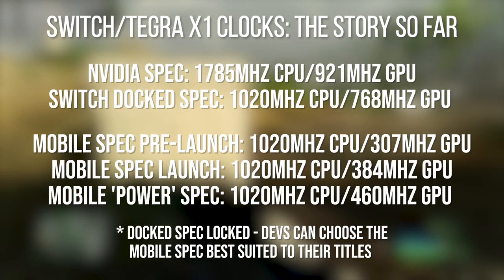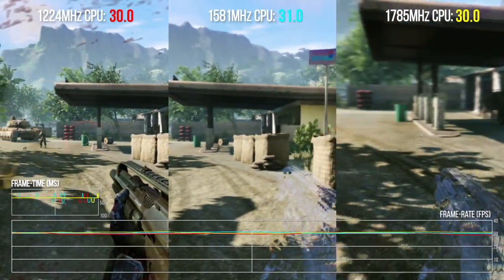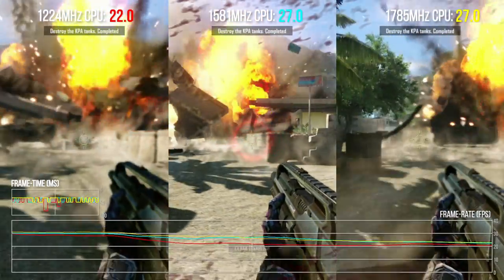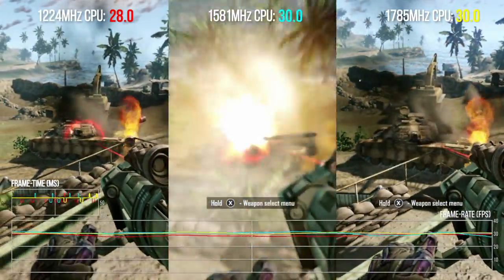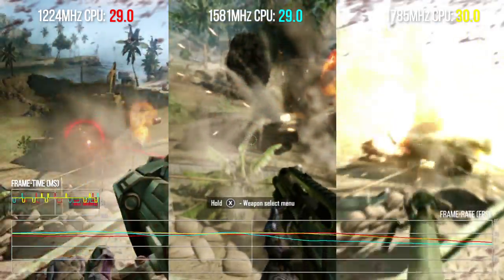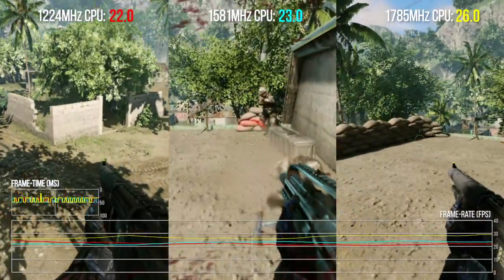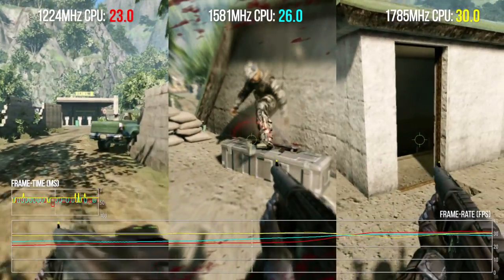In the petrol station test with three potential clock configs, there's not much gain moving from 1581 MHz to the full 1785 MHz — so we may indeed be hitting another bottleneck. Crysis is legendarily a monster and it's eating up a lot of the extra clocks. But in other titles I've seen decent returns just with a 1224 MHz CPU overclock — I really wish developers could access that officially.